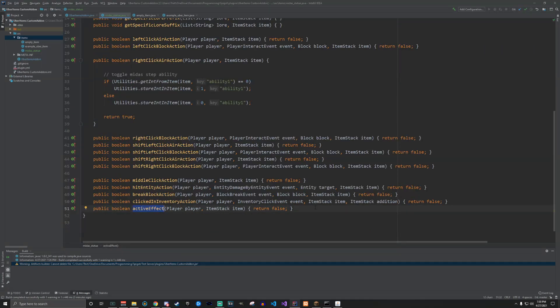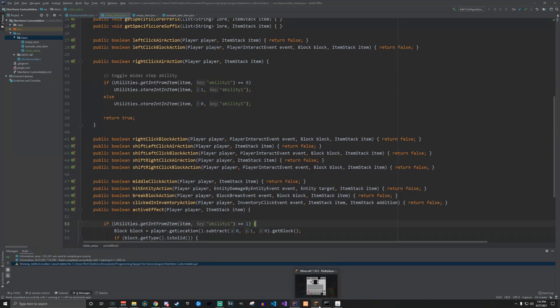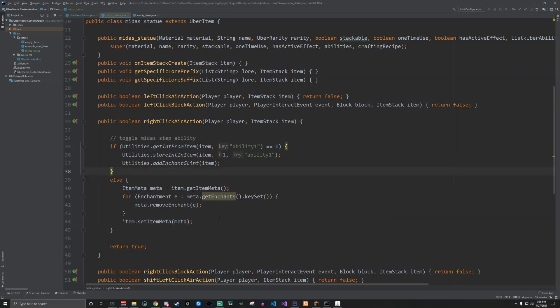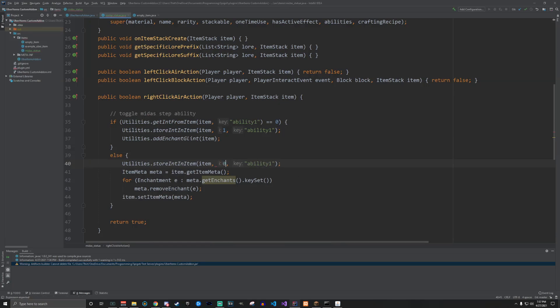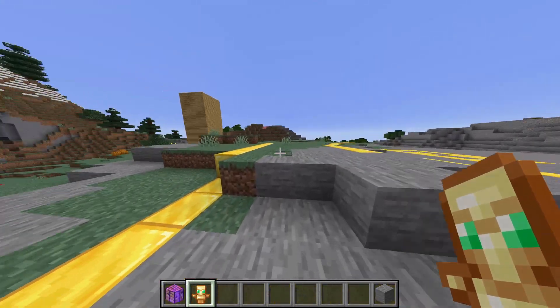In the active effects function — called once every five ticks plugin-wide — we check if ability_one equals one. If the ability is toggled on, it places gold at your feet. There needs to be a visual indicator as well. After some minor bug fixing: when you right-click, you place blocks at your feet and the item becomes enchanted; right-click again, the enchantment goes away and it stops placing blocks. You can also change the lore depending on toggle state — for example, showing whether the item is toggled.